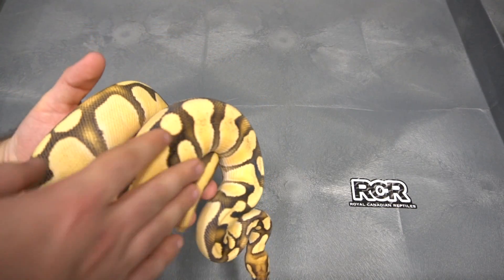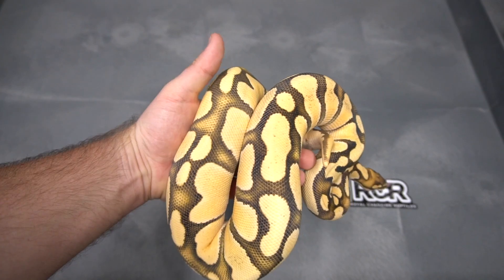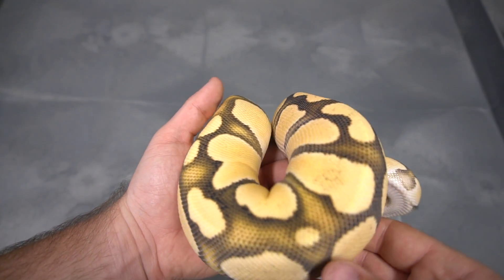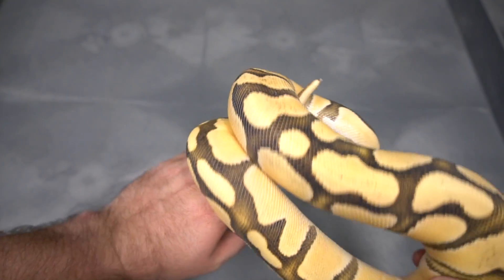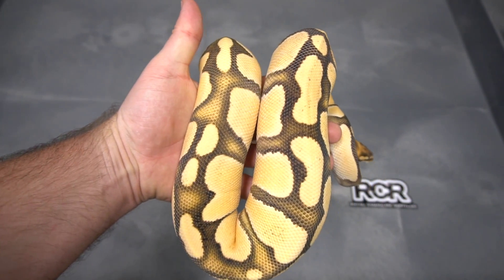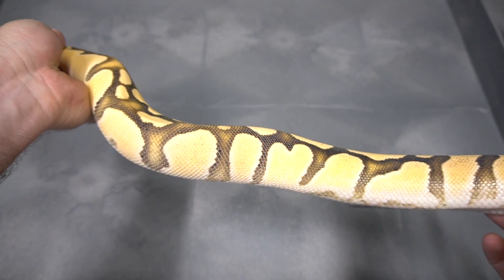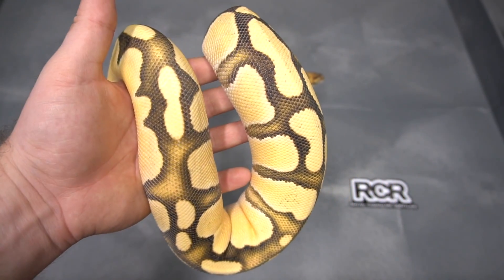So here is what you're looking at when you get into the supers. This is a super Orange Dream Fire — just a beautiful, beautiful animal, super clean, super bright. It just doesn't get any better than that. You add Desert Ghost to this and it's going to be crazy. This girl is a real smoke show, just an incredible animal. Look at those sides, nice and clean, really bright. So gene number two is the Orange Dream.